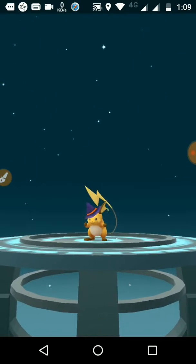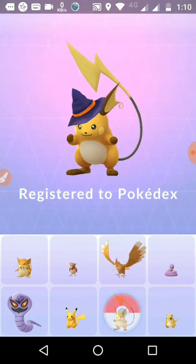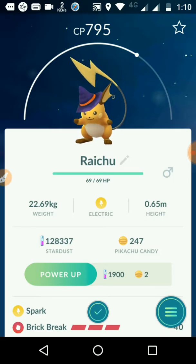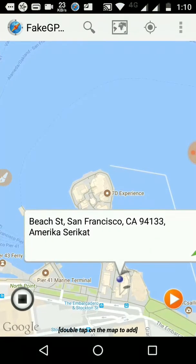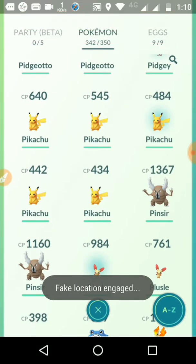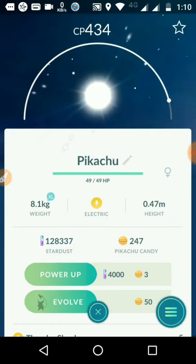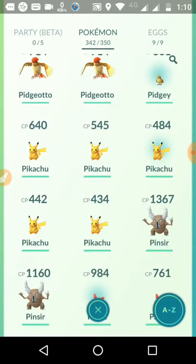Oh yes, it has a cap! A Raichu with a cap — I think nobody else can have this Pokemon. And now I have a second Pikachu with the twisted tail.